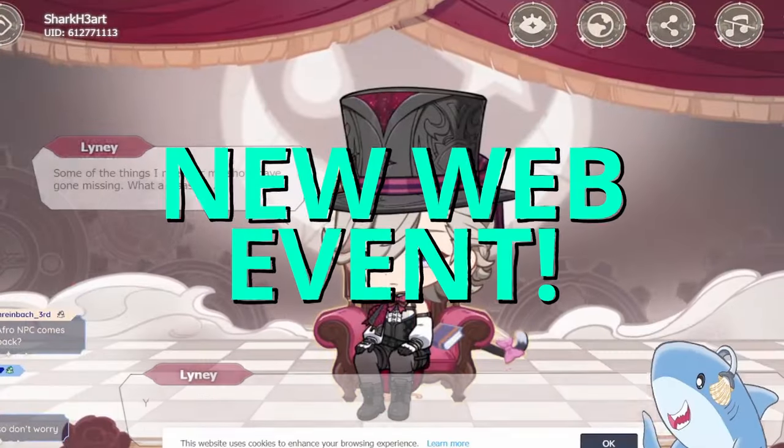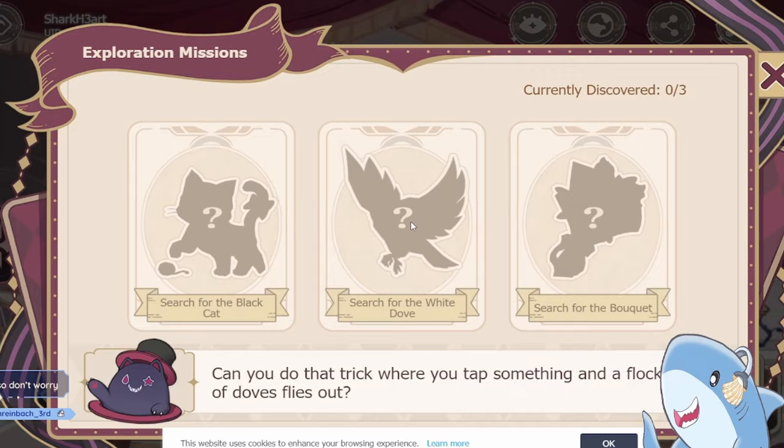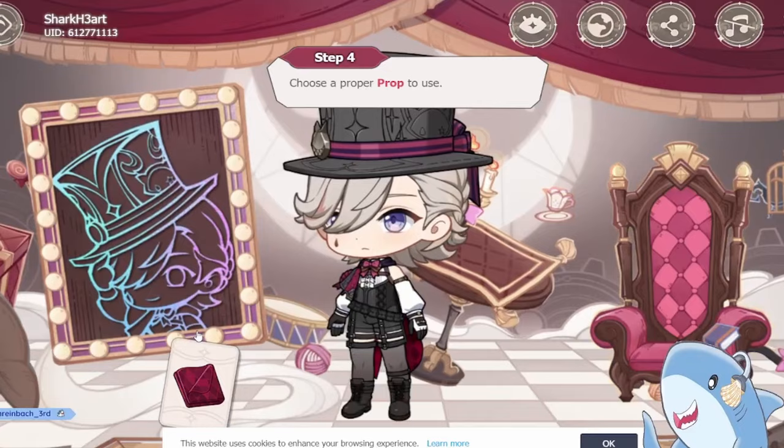There's another Genshin web event for free primogems, but it's only going to be around until August 16th, so you'll want to do this quickly. Hey everyone, Sharkheart here, and I want to let you know about this second web event so that you can get your free primogems, mora, mystic enhancement ore, and more.